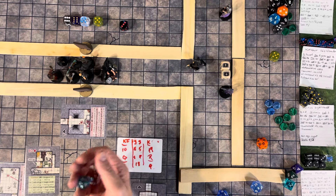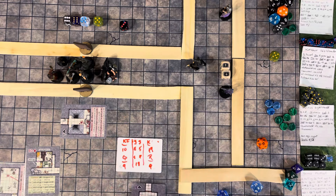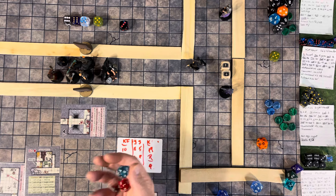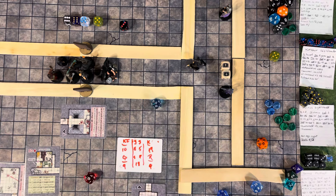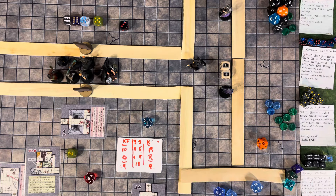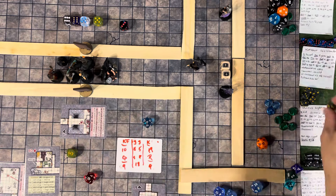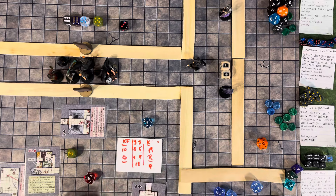The archer takes aim at Quinas — blue die attacks Quinas — and the crossbowman has to reload. The archer hits Quinas again for a d6: rolling 6 damage. Quinas uses a luck die to reduce that, rolling a 3 — so she's down to 6 hit points, and has spent a luck die.